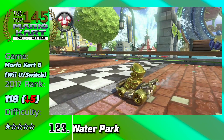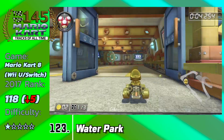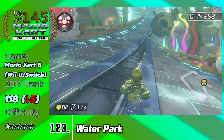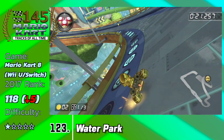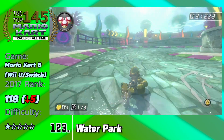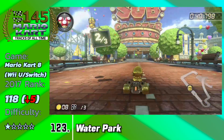Coming in at 123, we have the nominee for most boring and generic name of any Mario Kart track ever: Waterpark from Mario Kart 8. This track is kind of fun — you're in anti-gravity mode for most of it riding up what looks like a roller coaster, taking you above and underwater. But besides that there's not much to enjoy. The shortcut is useless, the underwater physics slow you down, and the music isn't even that great. It has beautiful scenery but I never really enjoy myself playing this track when there are so many other good ones.